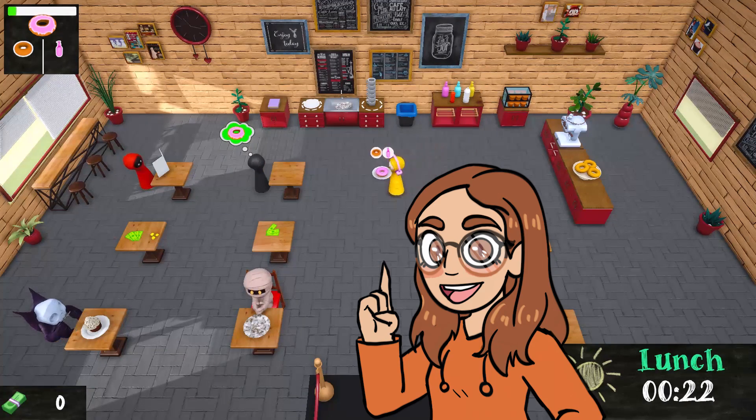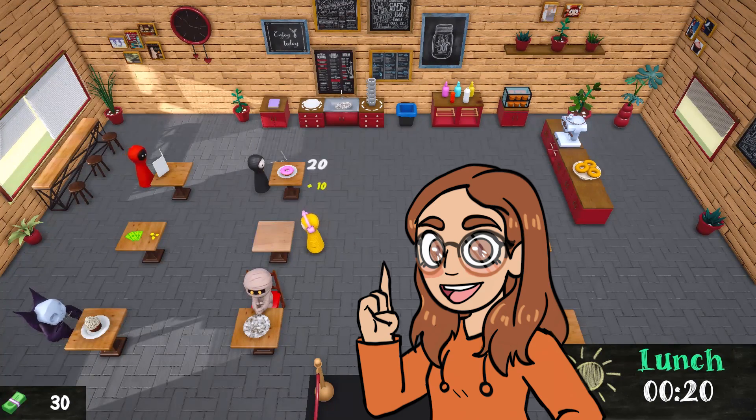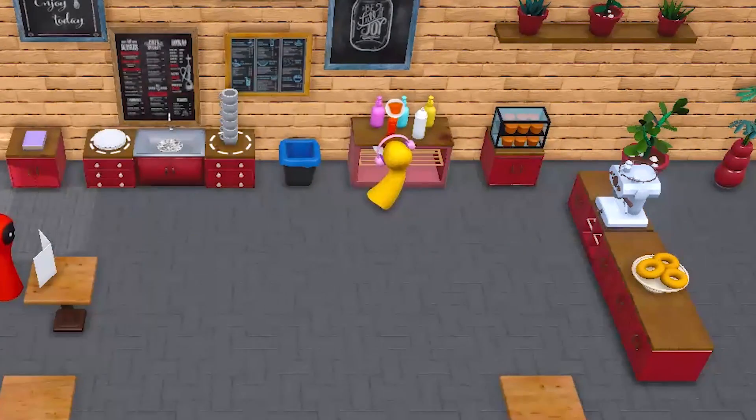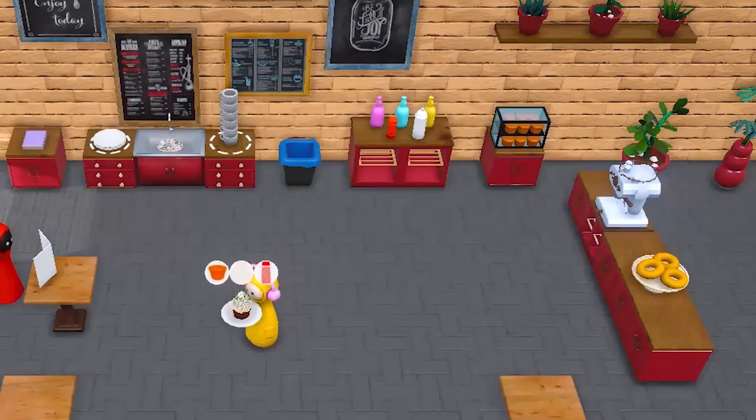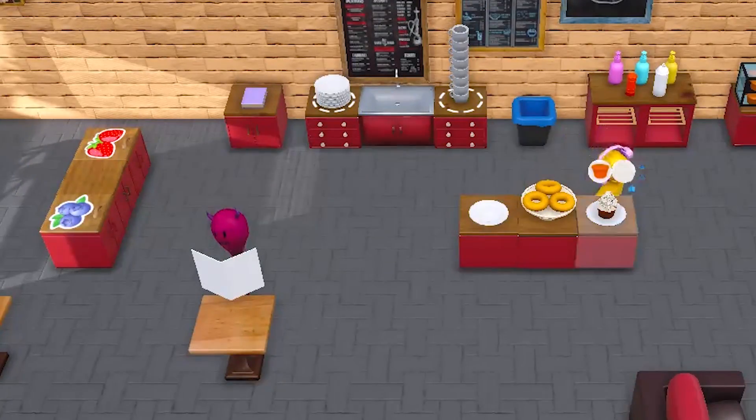I added a lot of new recipes compared to Codemonkey's tutorial. Now we've got cupcakes and donuts, each with their own variety of delicious icing and sprinkles, as well as some whipped cream. You can do a lot of different combinations and create delicious desserts for your customers.